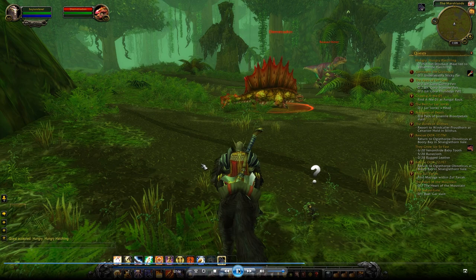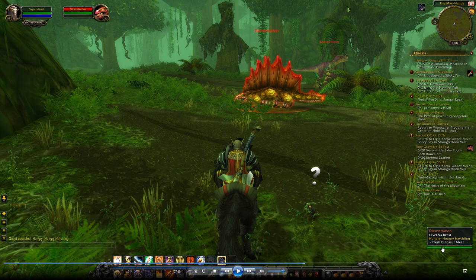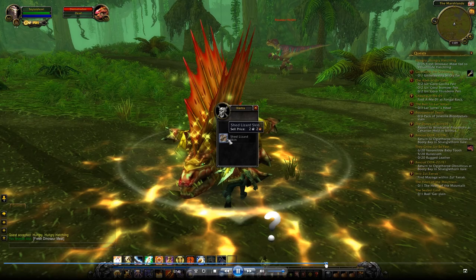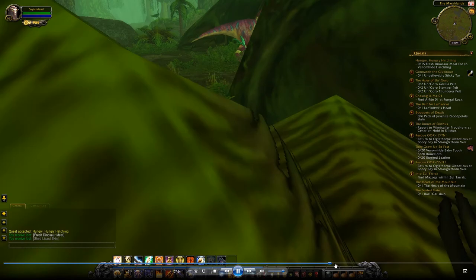I go to the place where the dinosaurs are. I find a Diametradon — one of the creatures my tiny friend wants to eat — so I just need to kill it. I kill it, and when you kill one, you will get something like 'fresh dinosaur meat', which is used to feed your venom hide hatchling.